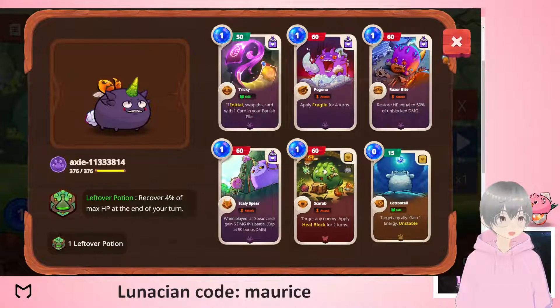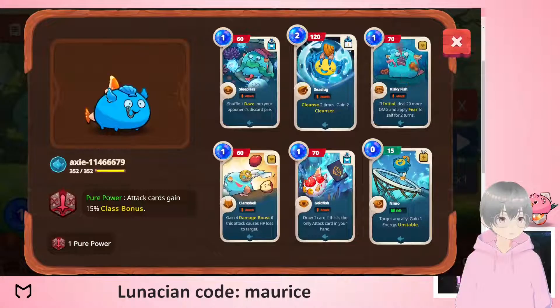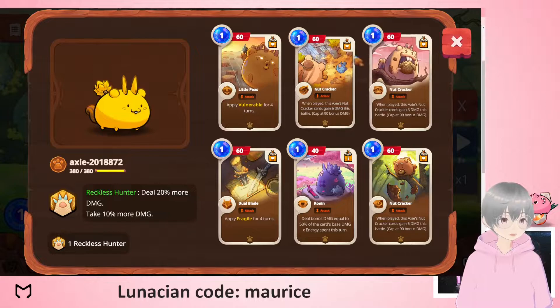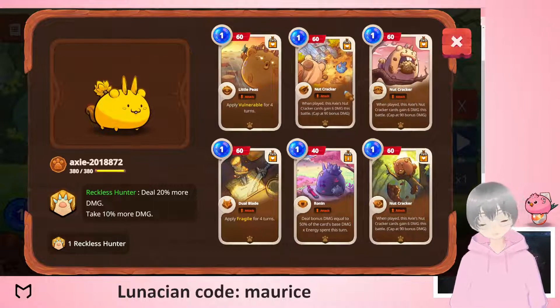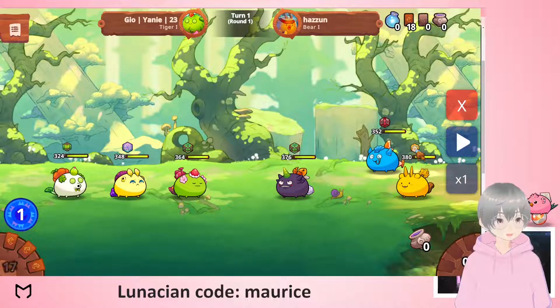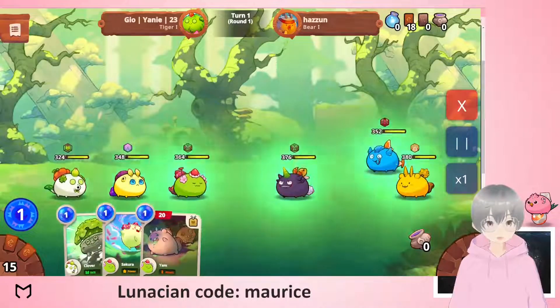A very aggro reptile which I haven't seen that much. A very strong aqua. Then a beast — they do have Little Piece, which is quite typical, but they have three nutcrackers which is not very common. It's probably common for this particular rune because this rune does extra damage: Reckless Hunter deals 20 extra damage.